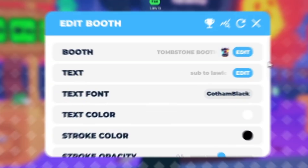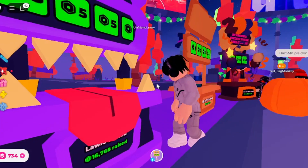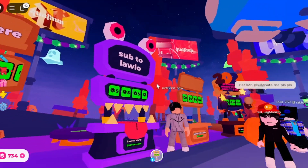Once you have redeemed it, click on the edit booth button, then claim the freaky booth. And that is how you get the new secret booth in the Halloween update. Happy Halloween and peace.